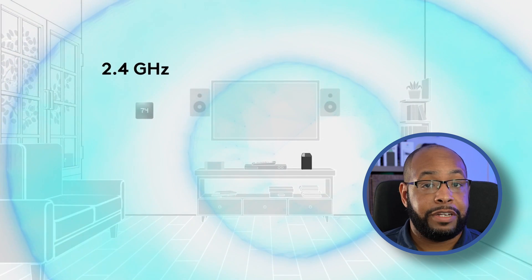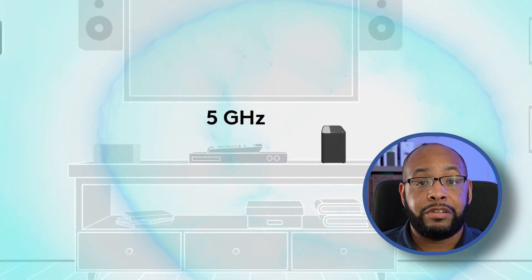5 gigahertz gives you much faster speeds than 2.4 gigahertz. However, the range is definitely a lot smaller in terms of how close you need to be to the router. Use 5 gigahertz if your PS5 is right next to the room where your router is, or right next to the router itself — 5 gigahertz is definitely the one to choose.